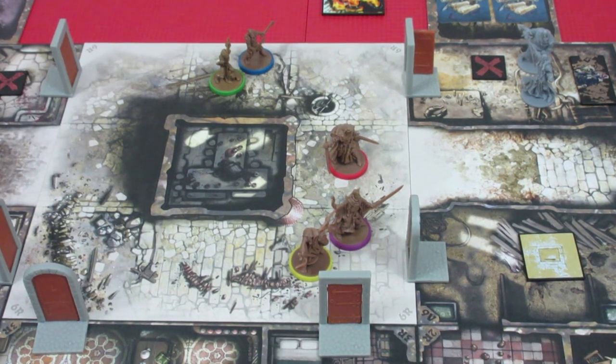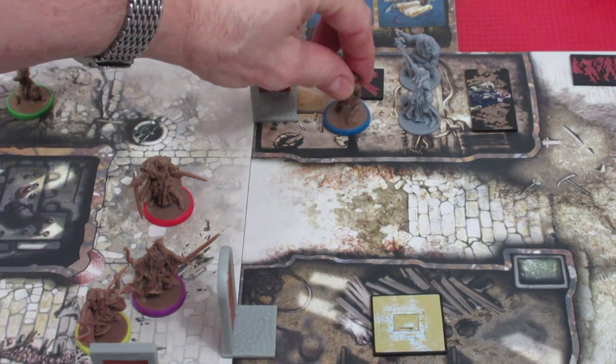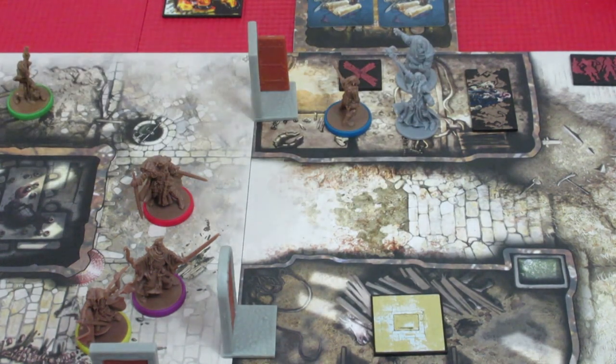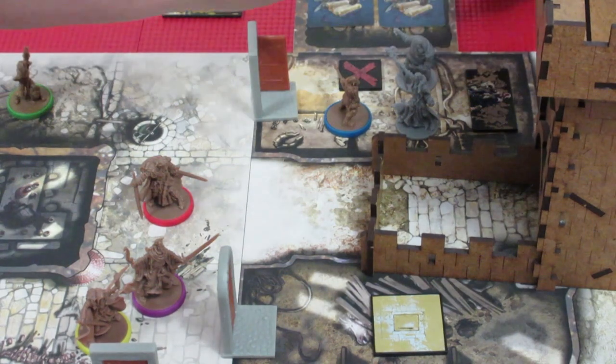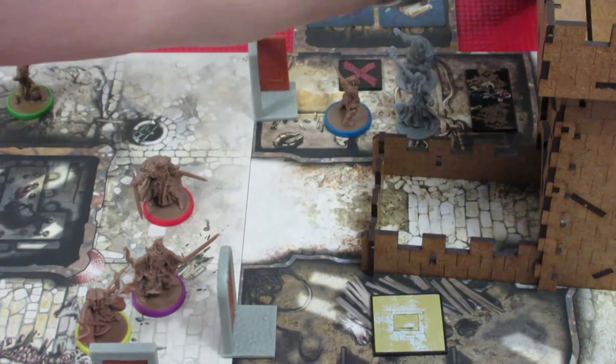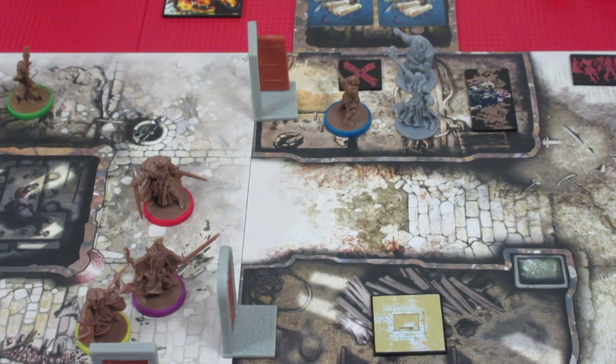Up next is Gar. With his three actions, he's going to go one, two into the room, and his third action is to melee attack the necromancer — we'll try to get rid of him because it gets rid of his spawn point. He's using a hammer, rolling one die, and needs a hit on a four plus. He gets a one, which is not a hit. So that was a failure — he's sitting in there with a necromancer and a fatty. We're off to a great start.